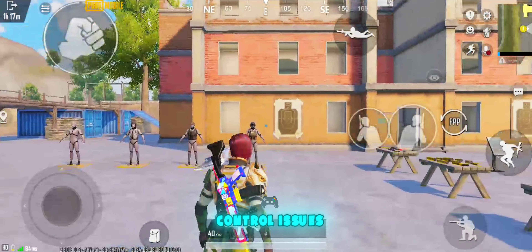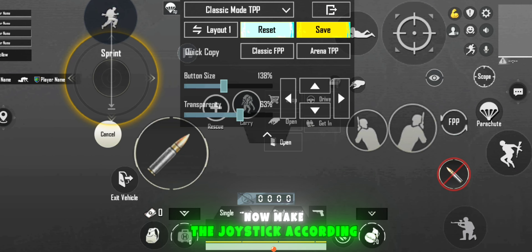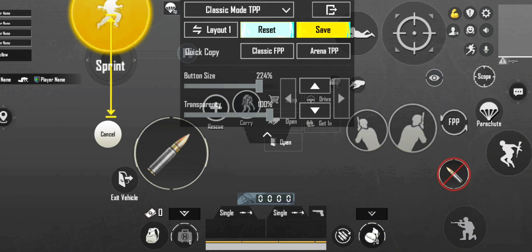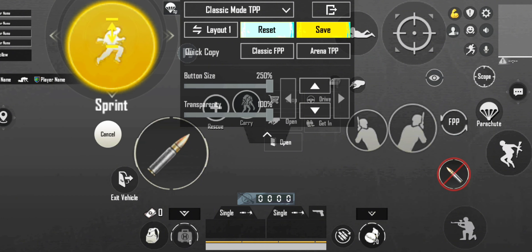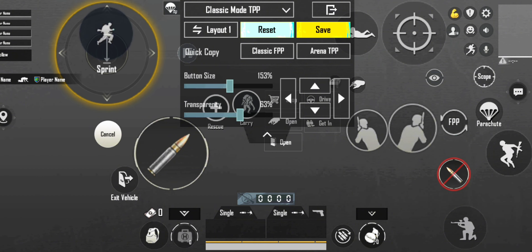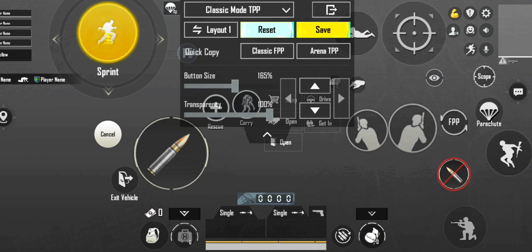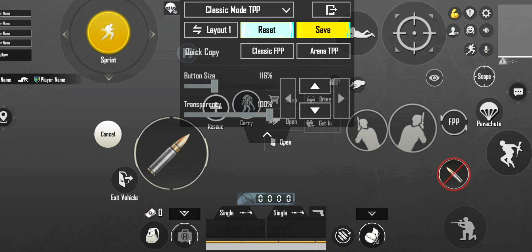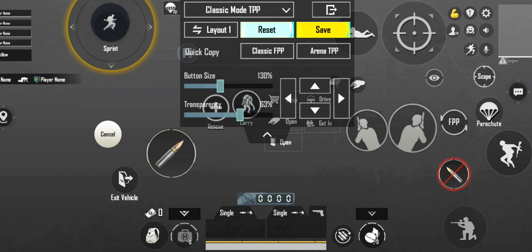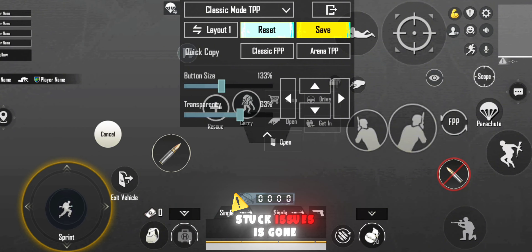Now we fix the third control issues. The third control issues are very common. Now make the joystick according to me. After this joystick adjustment, your stuck issues are gone.